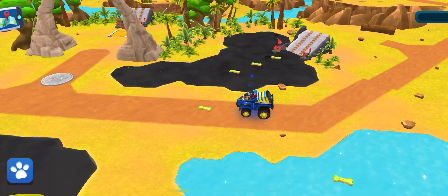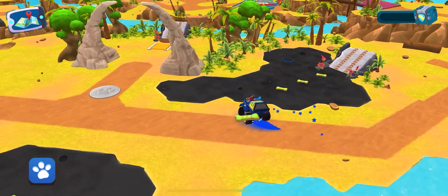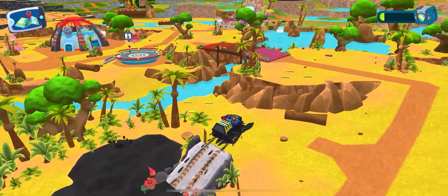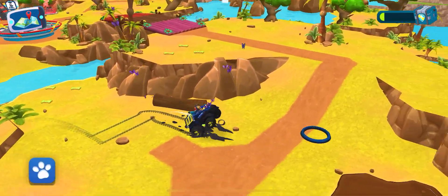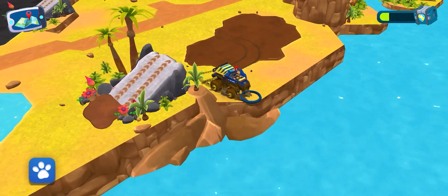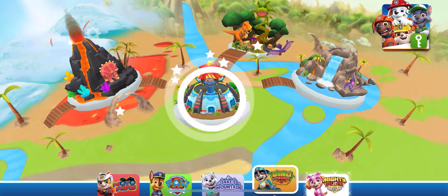You have unlocked everything you could in the dino wilds. Oops, sticky tar — make sure to wash it off before it stains! Where do you want to go? Let's go!